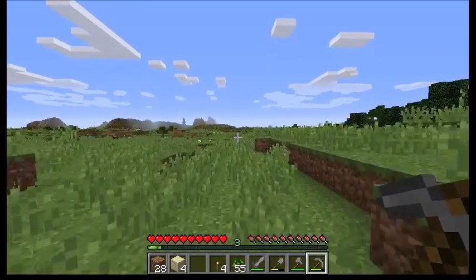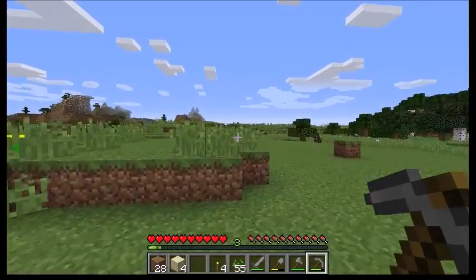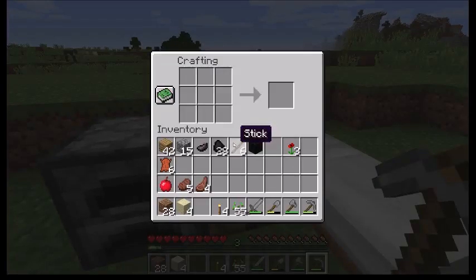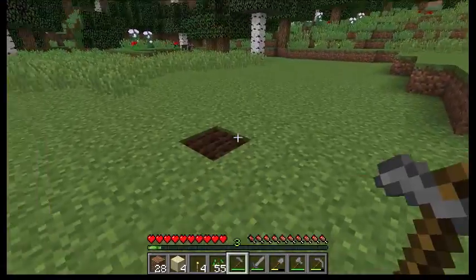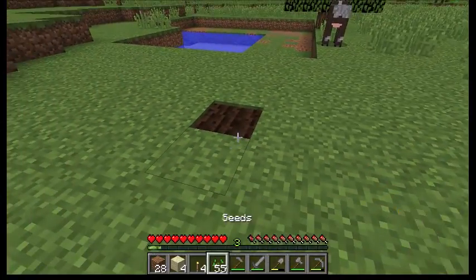Come over here to our starter base and let's make a hoe and get our wheat growing. At the crafting table: two sticks and one cobblestone makes our shovel, and adding one more piece of cobblestone gives us the stone hoe. Now if I go over here and hoe this ground, you can plant wheat on it — and we will.